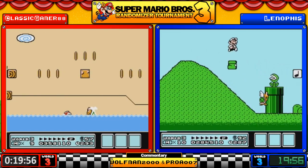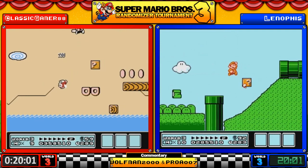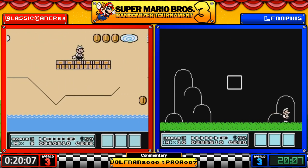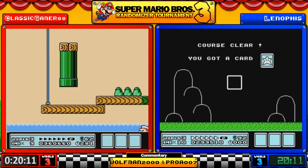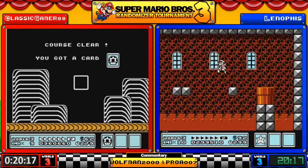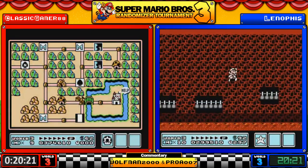Classic is taking his time, taking advantage of that tail to land on the Cheep-Cheeps. Nice swag there — oh, but missed the ending swipe on the piranha plant. Whoa — that was Big Bertha down there. Yeah, I've seen that a couple of times, it just looks weird.